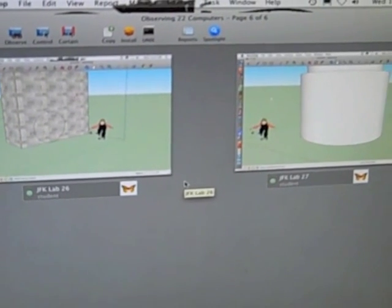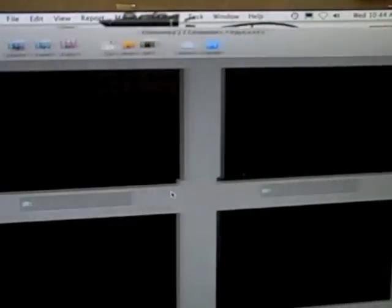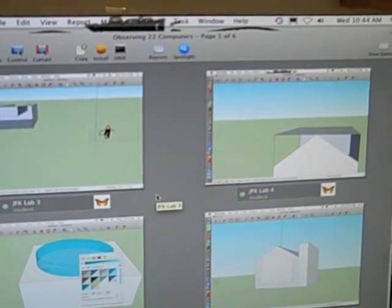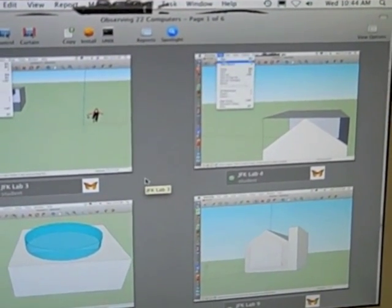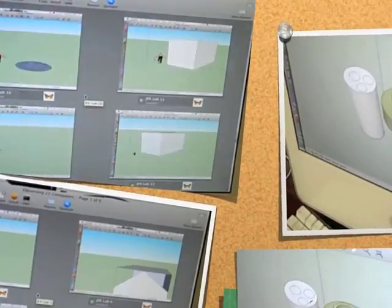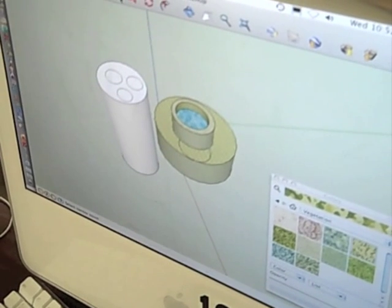Oh my gosh! That's a difficult tower. My house is awesome. Look at my house. This doesn't work out. Okay, now it's time to bring them down.